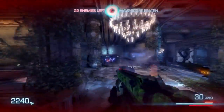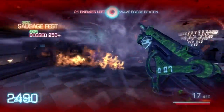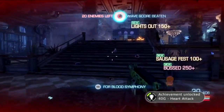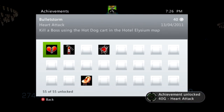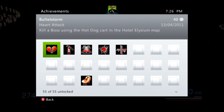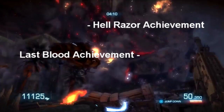Make sure you do not leash it — if you do leash it, you will not get the achievement. We're going to shoot the Hot Dog Cart, exploding it, and here it is: achievement — Hard Attack — kill a boss using the Hot Dog Cart in the Hotel Elysium map. If you do this online with four of your friends, everyone in the map will get the achievement.